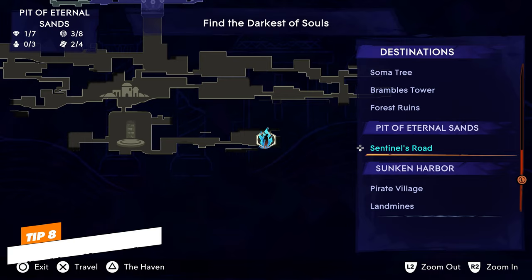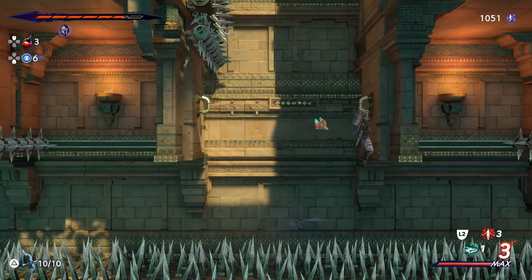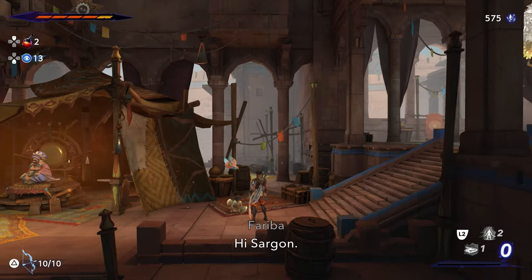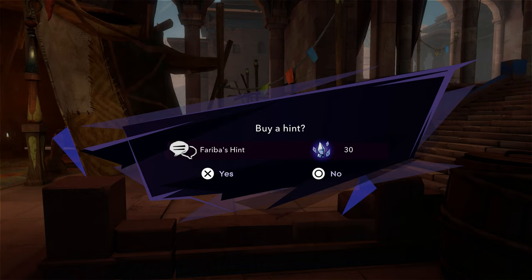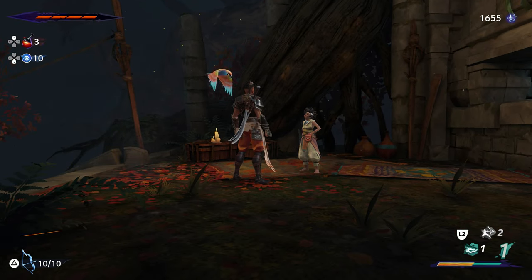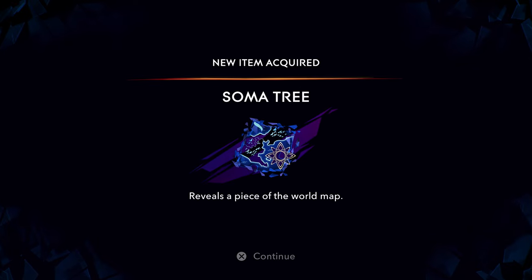The map in Prince of Persia is absolutely huge and you're going to get lost sometimes, but don't worry — the game won't let you go anywhere you're not supposed to be yet. If you're unsure where to go next, Fariba in the hub town has hints you can buy for 50 crystals. Also, when you're out exploring, you'll run into Fariba hiding in hard-to-reach places — she sells maps that reveal the whole layout of that area, and these are a must-buy.